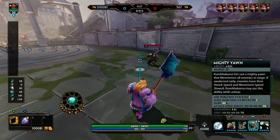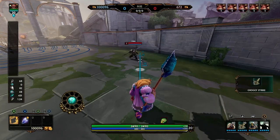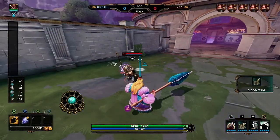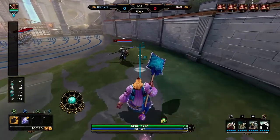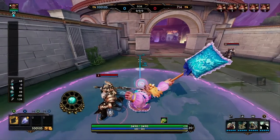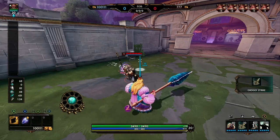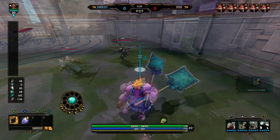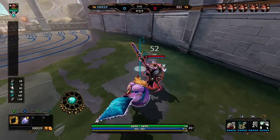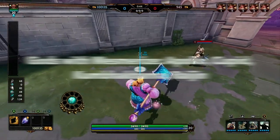Mesmerize is the next CC we'll be talking about. A mesmerized unit may not take any action at all. You might think that is very powerful — the best CC in the game — but the catch is that if they take any damage while they're mesmerized the god comes out of the mesmerized state. So in the first clip I don't hit the Odin — he stays mesmerized the whole time and can't do anything. In the next clip I mesmerize and then hit him with damage, which takes him out of that mesmerized state. Here are all the gods that have the mesmerize CC.